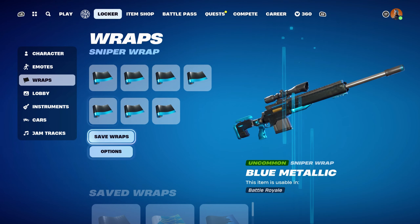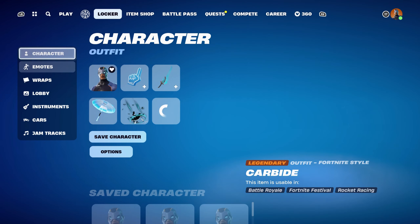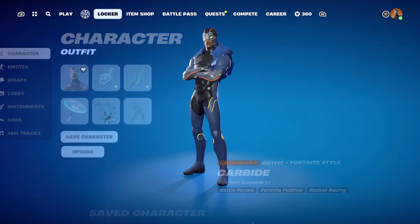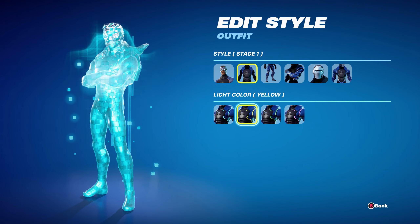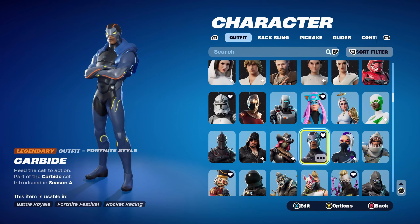The weapon wrap for combo 2 is the Slurpmatic, part of the Growling Grizz set, introduced in Chapter 3 Season 4's Battle Pass. Using it for the blue, yellow and black, since I used the light colour yellow with this skin. As you can see, the Slurpmatic goes very nicely — the blue goes nice, the black goes nice, and the yellow goes nice with the light colour.